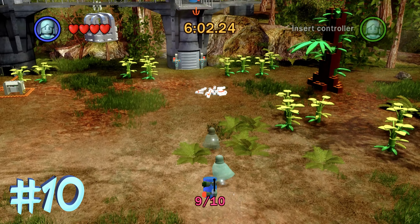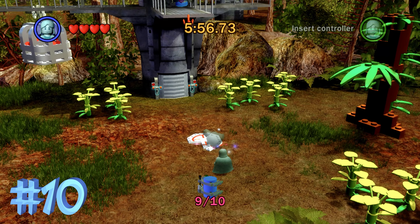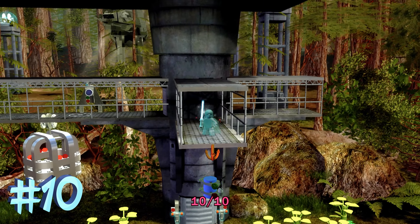The final blue minikit is at the very end of the level, so unfortunately you have to play through the entire level to get this one — which is a little annoying. Build up this grapple point, then grapple up, and it's as simple as that. You'll have all 10 blue minikits for Speeder Showdown.